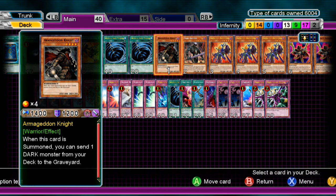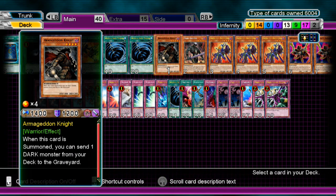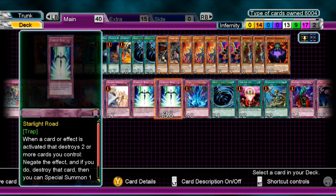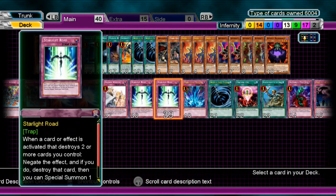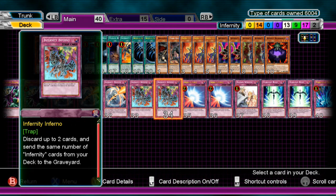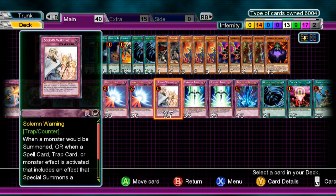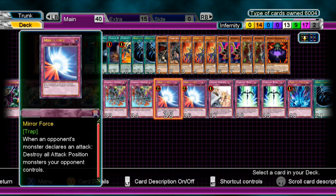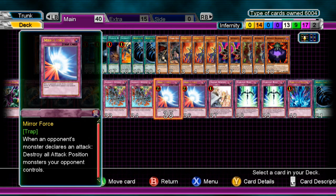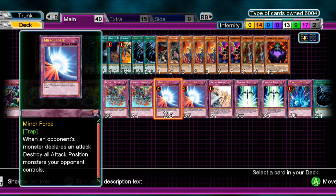That's pretty much it for the deck. I give it 7 out of 10. I can't give it an 8 out of 10 because if you draw 6 spells or traps and your opponent uses Royal Decree, you can't activate anything. As you can tell this deck is very trap heavy. If you set Starlight Road, Solemn Warning, Mirror Force and your opponent goes Royal Decree, you're pretty much going to lose because you need to have no cards in your hand for this deck to work. That's why it can't get 8 out of 10, but it definitely earns 7 because of the big plays it can make.